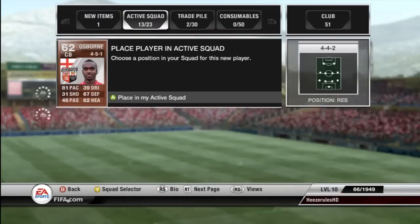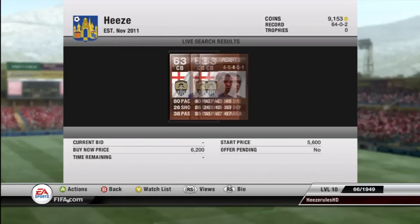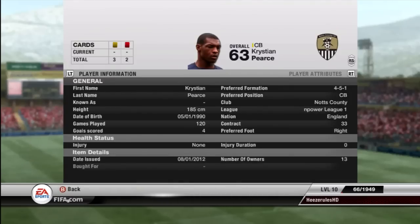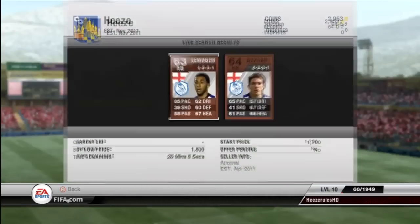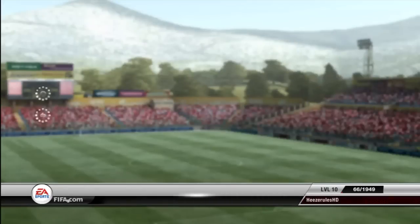We're coming up against some gold teams with pace abusers to the max. So we've bought Osborne from Brentford, and we're also buying the other pacey center back Pierce — 80 pace, 65 defending, and 67 heading, so nothing to complain about. As our right back we're buying John Otsemmebor.